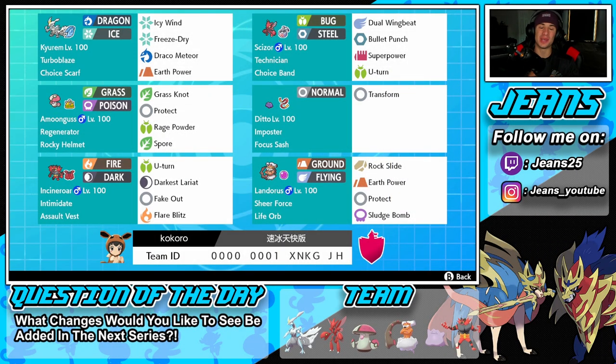What's going on YouTube, Jeans here, hope you guys are having an amazing day. Today we are back playing some Pokémon Sword and Shield, hopping back onto that ranked doubles ladder for Series 10. Today we are rocking out with yet another Kyurem-White team. You guys probably think, didn't you just play Kyurem-White? Yes, but check out this team — we're rocking Kyurem-White with Scizor and Ditto. This team has been going all over the ranked doubles ladder, so I want to showcase it for you guys.